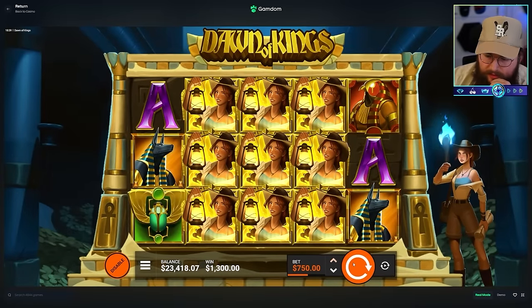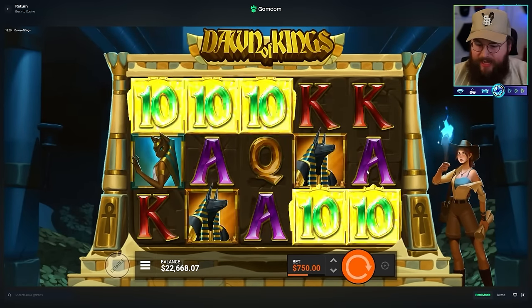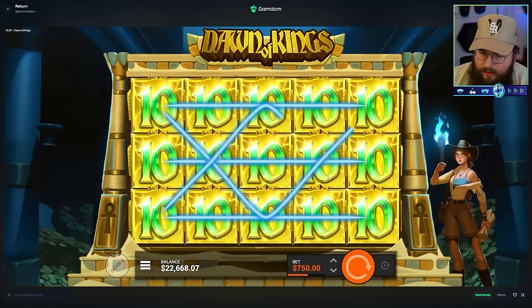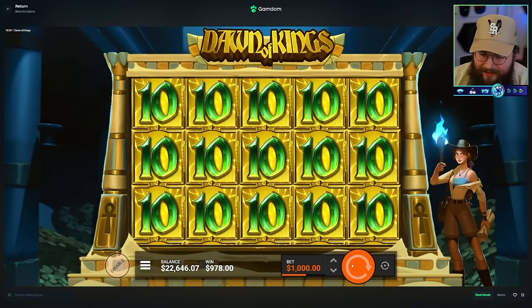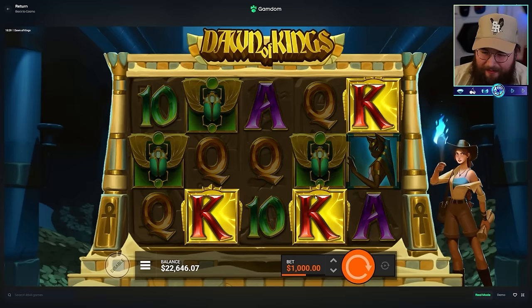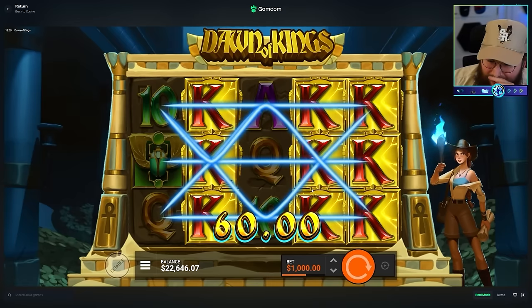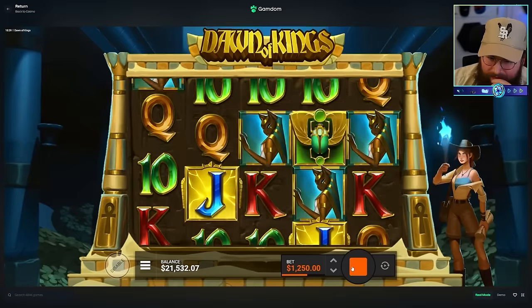$750 here. Five-line ten - that's surely profit! On a $750 bet: 978 - that's barely profit, that's hilarious. $1,000 spin - that's going to be rough. It's going to be like $130 or something. Yeah, 130. Next step up is $1,250. Oh god, that's going to be even worse.